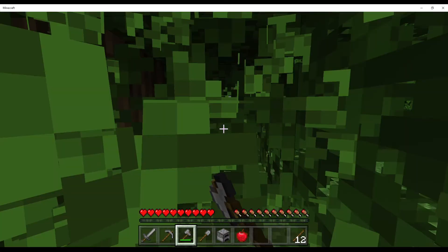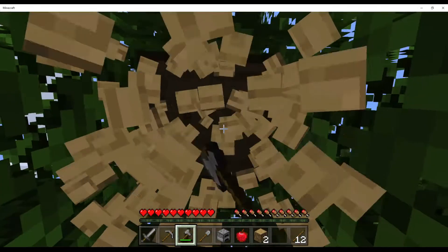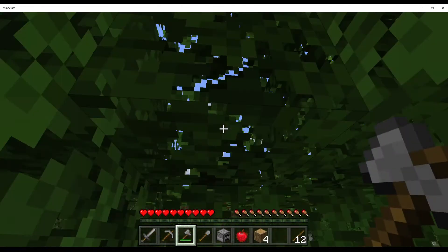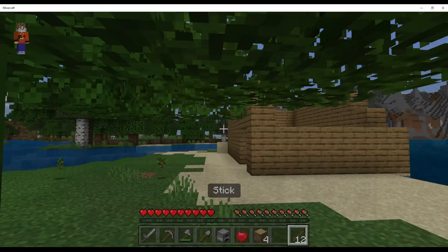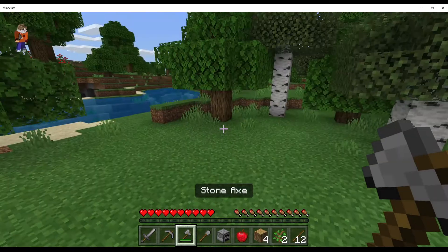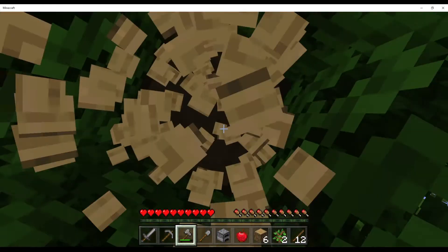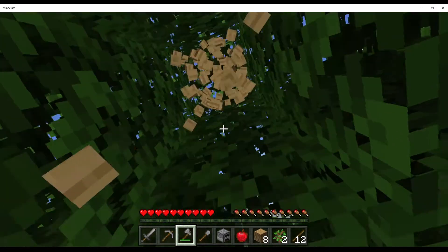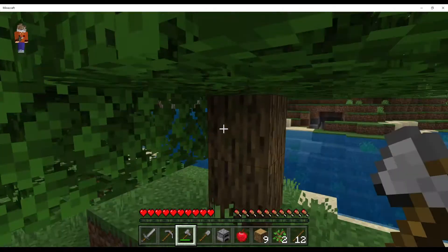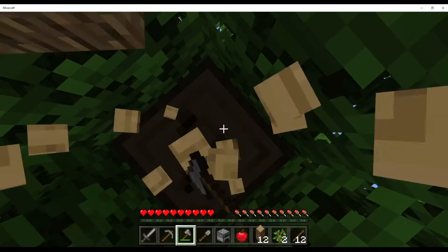I like the area where my house is. The only thing I'm really gonna need is a tree farm, because I'm gonna cut down all the trees here for building and stuff. There's probably a whole forest here. I want totems of undying, I want Netherite tools, I want all that kind of stuff — I just want to be the most OP. Sometimes I'll have some friends join the server, maybe they'll live in my house.